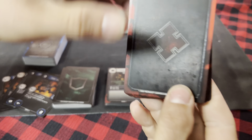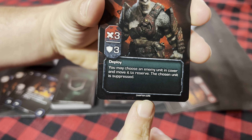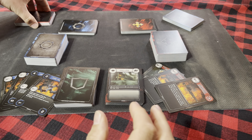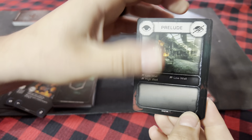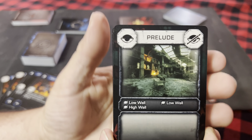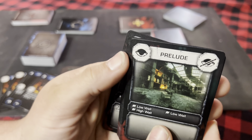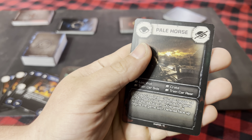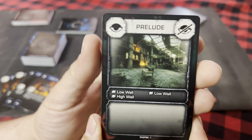Then you'll want to look for your Locust Horde cards with 'Chapter Core' at the bottom — that'll be the starting core deck for the Locust Horde. Then make sure you get all of your campaign cards put in a nice stack starting at Chapter 1 and ending with Chapter 15. Those are your 15 chapters you'll be playing through throughout the game.